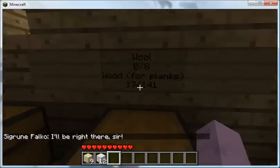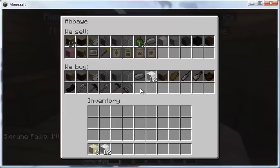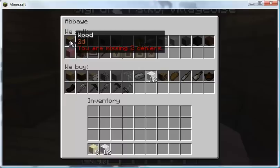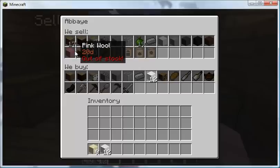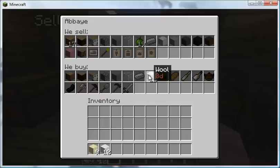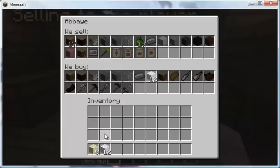As I approach this chest under this collection of signs, I get text from her that she'll be right here. You right click on her and you get this menu. This is the selection of things that they will sell. Right now I don't have any money, so it's telling me that I'm missing denier — not sure how to say it. This second set of rows is what they will buy from me, and down here is your standard inventory and quick slots.